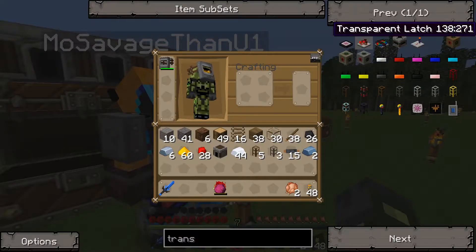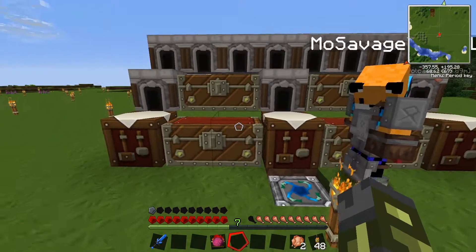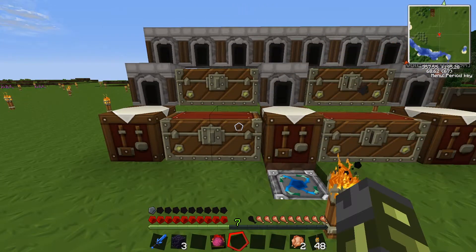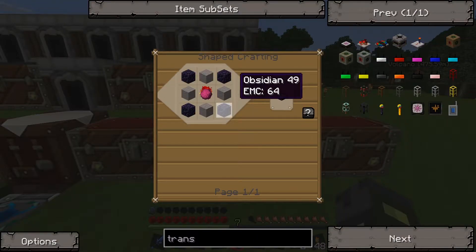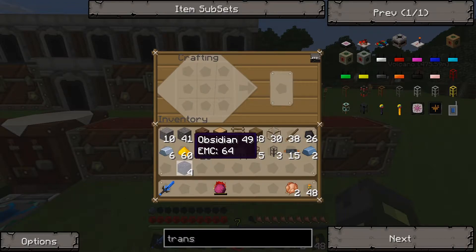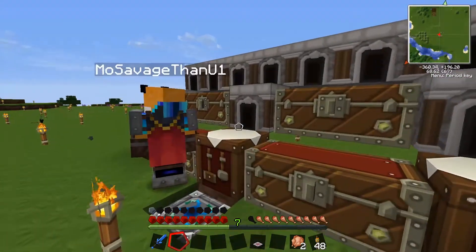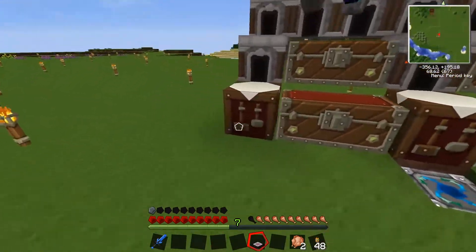I've got the stone if you want to give me the obsidian. The hard stone — which way does it go again? The obsidian goes in the corners, make a plus with the stone, the diamond in the middle. Oh, my jaw made that squeaking sound — I don't know if you heard that. I didn't hear that. All right, where do we put this — I guess over here.